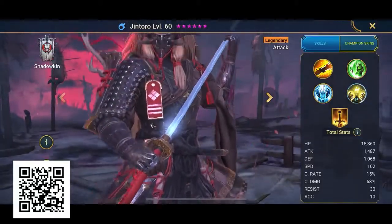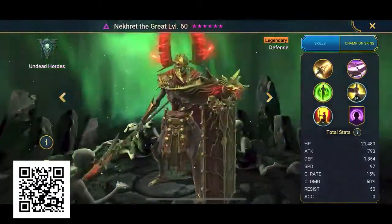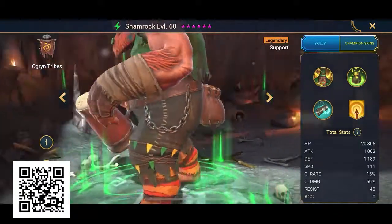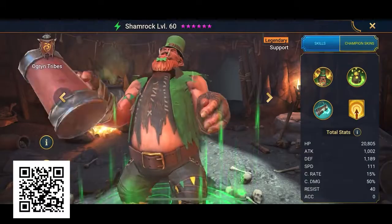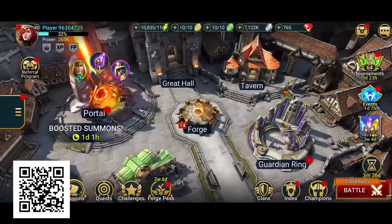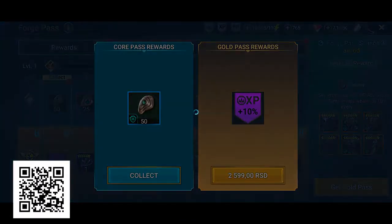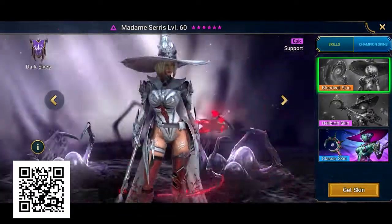Number three is Jintoro — he's like the samurai of my nightmares. Next is Nekret the Great — just look at him. And my number one champion is Shamrock. I just had to go with the funniest champion around. What's great about Raid is it's constantly getting updated. This month they will have a new Forge Pass Season 3 with great rewards, like a limited edition artifact set and some new skins for champions, like Madame Cerise. The fan favorite champion Death Knight is getting a legendary makeover — he's becoming Ultimate Death Knight.